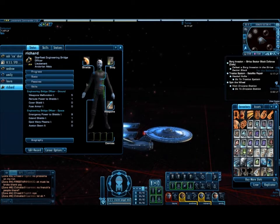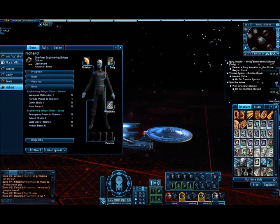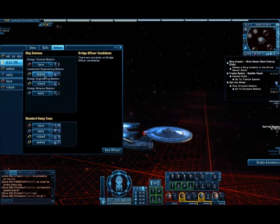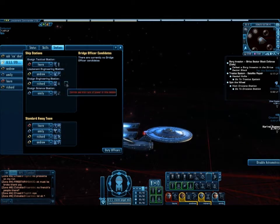And then last but not least is my second engineering officer, Richard. He is an Adoran male, Lieutenant. His abilities are Emergency Power to the Shields. He also has Expand Shields, but unfortunately, to make more sense of this, I've only got one Lieutenant Engineering Station, so I've only got one where they can use it.